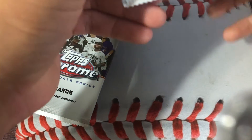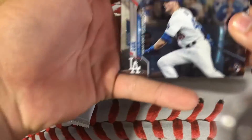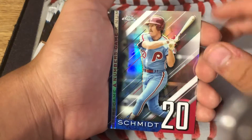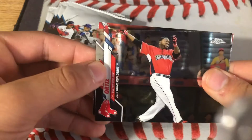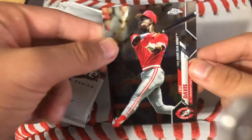On the back we have Eric Davis and we have Gavin Lux rookie card. Mike Schmidt — a Numbers Game card — David Ortiz All-Star Game card, and Eric Davis All-Star Game card.